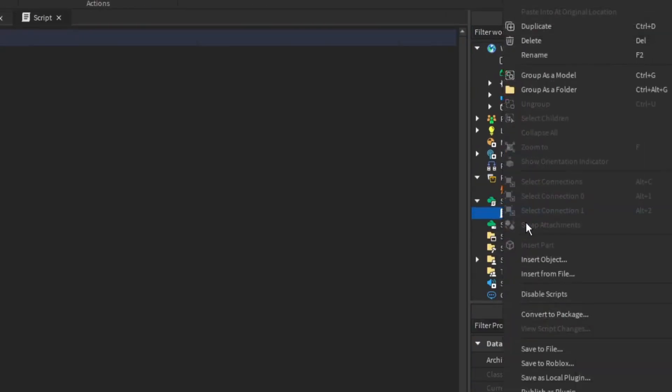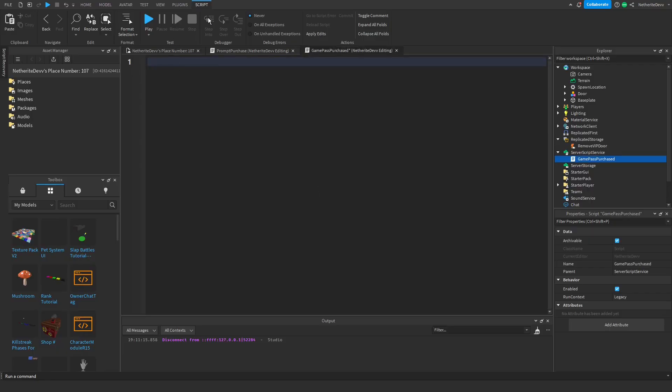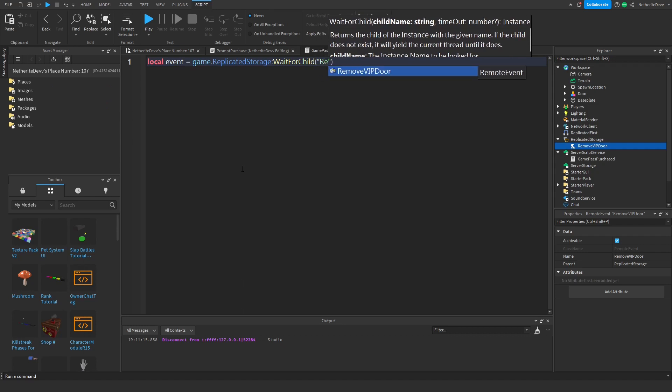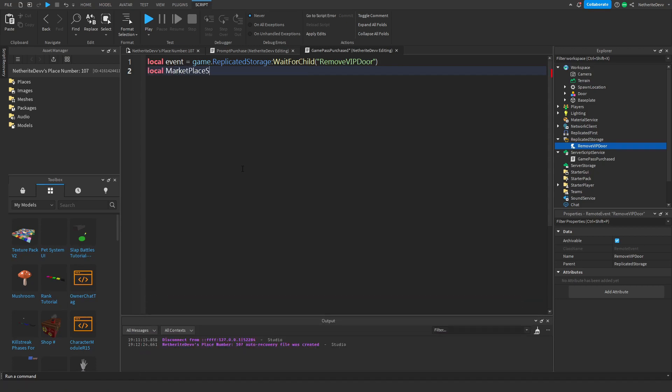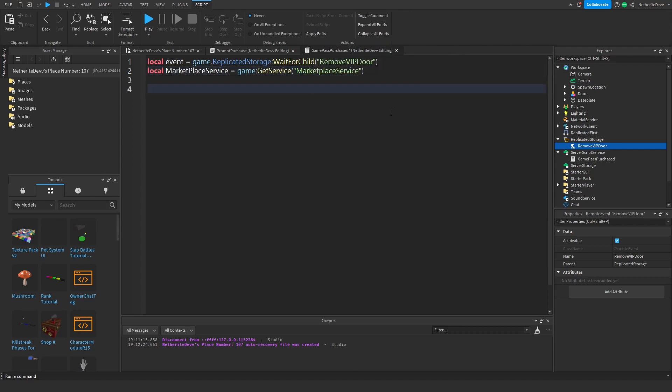Add a script to ServerScriptService and name it 'GamePassPurchase'. This script will check when we buy the game pass or if we already own it, and fire the remote event to tell another script to delete the door. Set a variable: `local event = game.ReplicatedStorage:WaitForChild('RemoveVIPDoor')`, then `local marketplaceService = game:GetService('MarketplaceService')`, then `local door = game.Workspace:WaitForChild('Door')`, and `local id = [your asset ID]`.